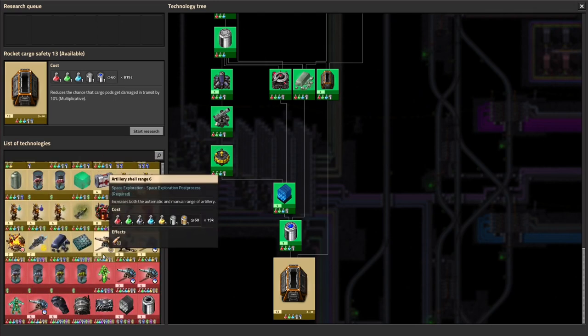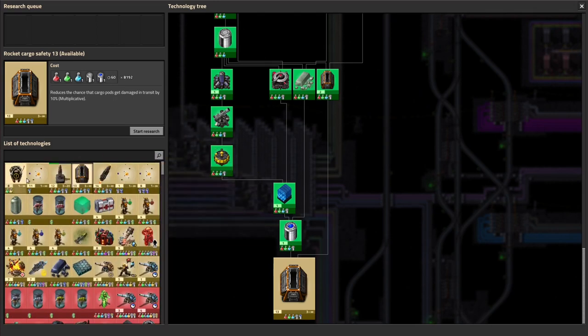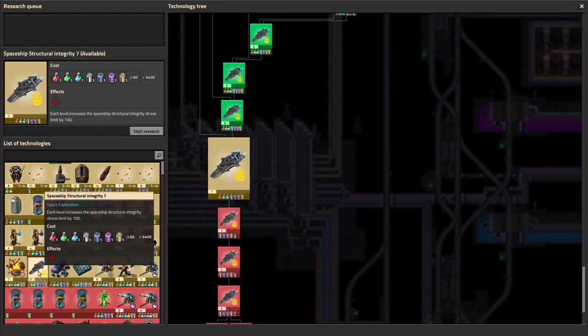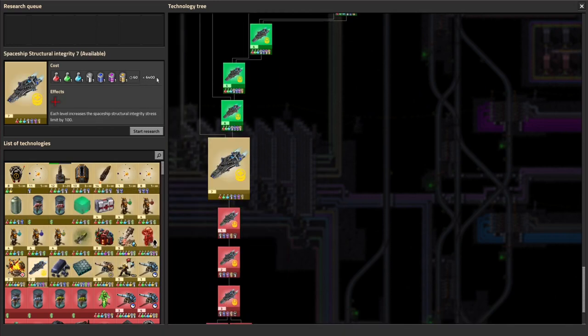There's still a lot of stuff left to do, and quite a bit up here that I don't really care about. I should probably do that one — it seems like a useful thing to have — but it requires 400 of them and I haven't got a ready supply yet. I'd also like to do spaceship structural integrity 7, but that's really expensive, so I'm holding off on that a little bit.